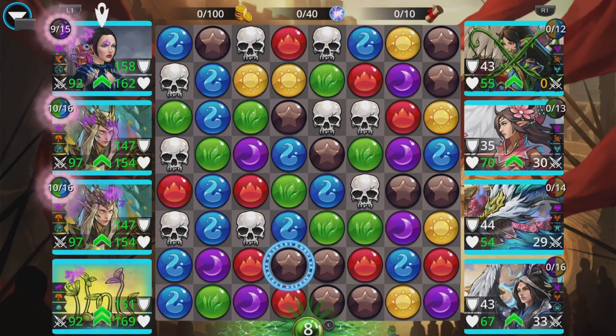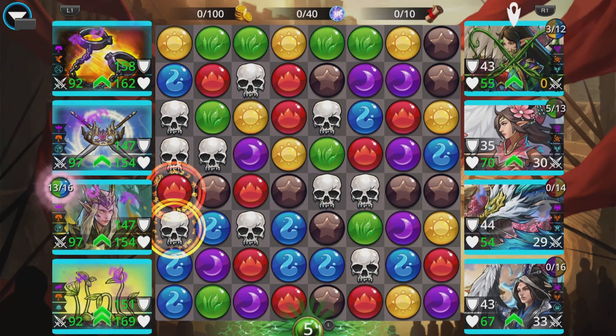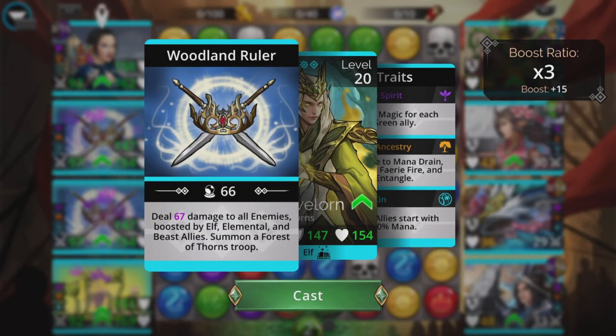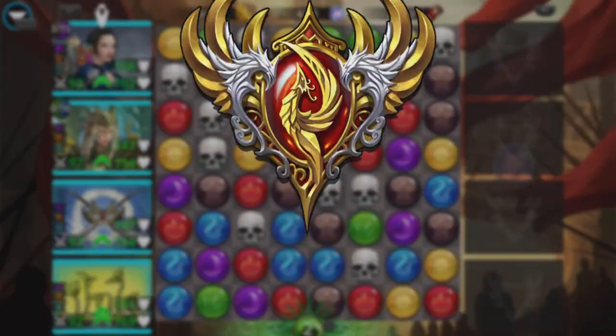Always better to grab some green if you can first, if you're not going to wipe out the enemy in one go. Getting that boost — the boost is 15 because it's boosted by Elven, Elemental and Beast allies. And everybody's dead!